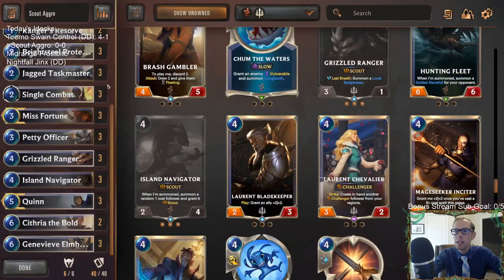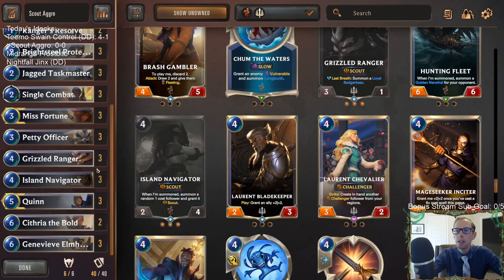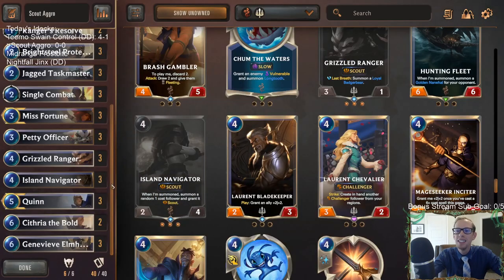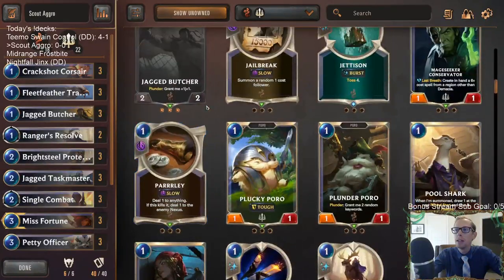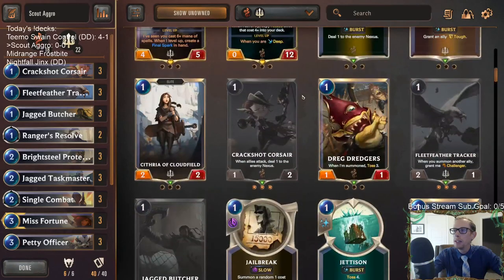Island Navigator is going to be even better because we're getting the one-cost follower, and our one-cost followers are going to get that plus one plus one with Taskmaster. So we're able to have Petty Officer create a one-drop, Island Navigator create a one-drop, and Jagged Taskmaster buff the one-drops. The last choice is really between Crackshot Corsair or Cythria, and Cythria would be better in combat with that extra power, but Crackshot Corsair can sit back and deal that extra damage.